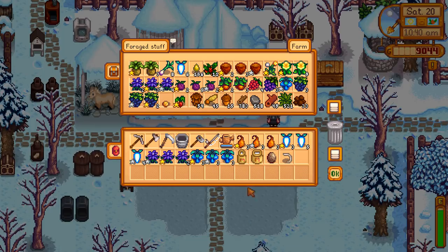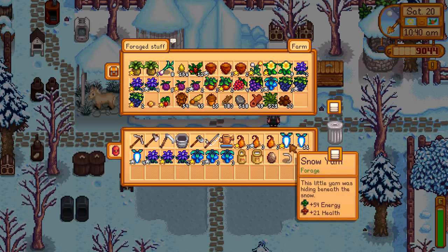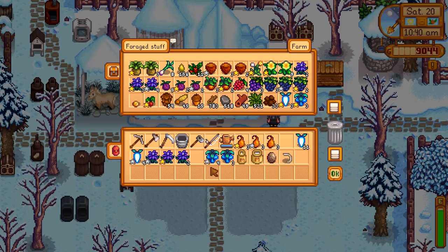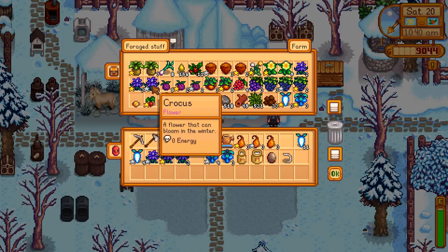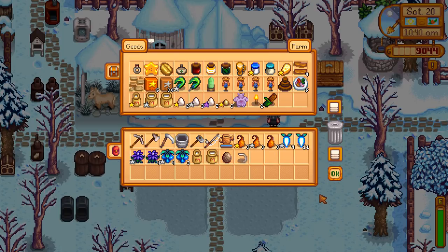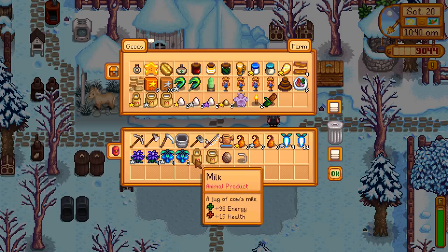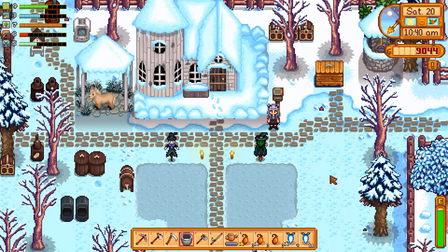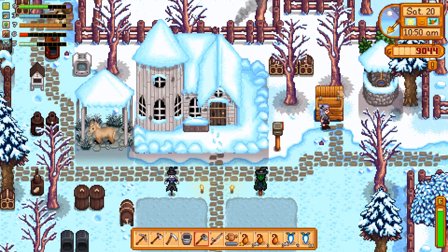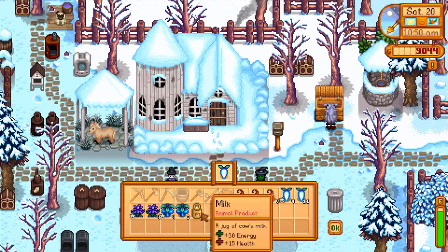I already have like six snow yams. Maybe I'll sell all of those, maybe I'll just keep the gold quality ones. I'll sell the silver quality crystal fruit and keep the gold ones. And what about milk — yeah, we still have plenty of milk — so I'll keep this one and make the other one into some cheese over there in the cheese press.